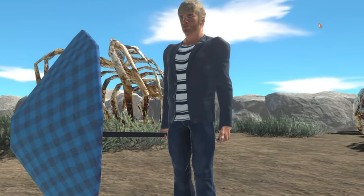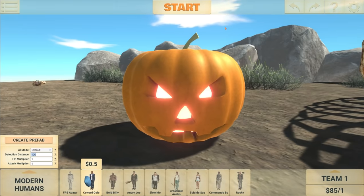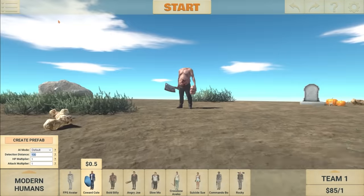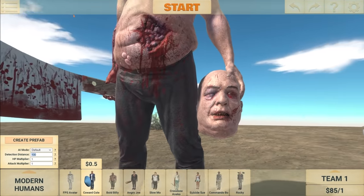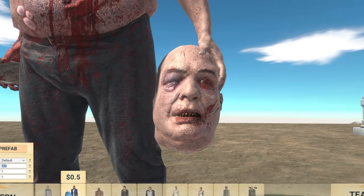Welcome back to Animal Revolt Battle Simulator. The Halloween update is here, and we got a new unit, and that unit is Headless Hulk — and here he is right here. Pretty terrifying. Yep, scary stuff.